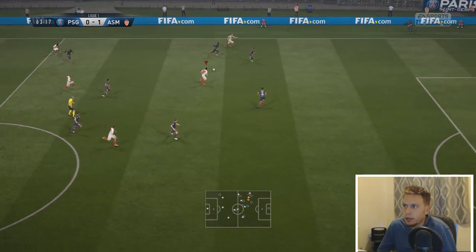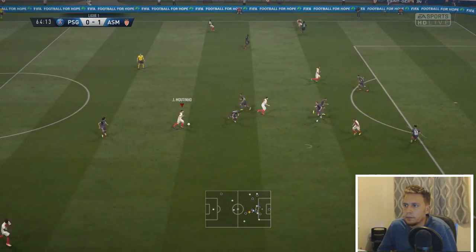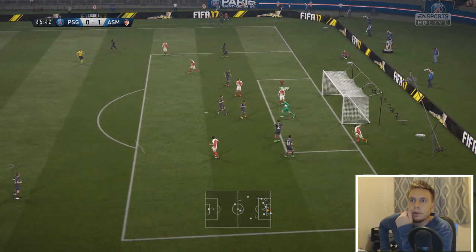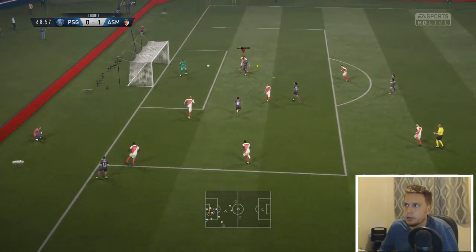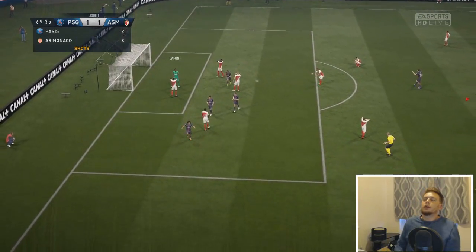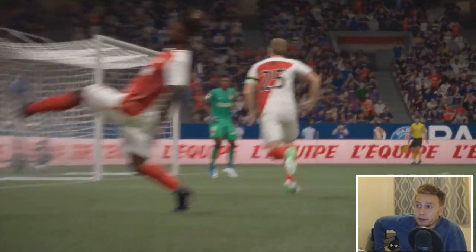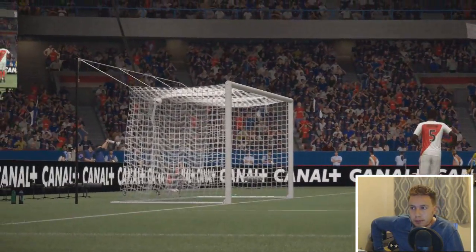Di Maria, bit of skill down the left-hand side, crosses — Hesse's there, Glick — what are you doing? What a terrible, terrible clearance. And with 20 minutes to go, PSG are level. Lafont was unlucky, he got a foot to it. This clearance from Glick — I tried to pass it out, to be fair, my fault. Sanson into Fabinho as we look to retake the lead. Finds Toure, skins his man — Mbappe, what a block! Surely that was not just a swing and a miss. He's only going to miss the header. Hesse puts the ball in — Cavani, inches away from getting his head on it.